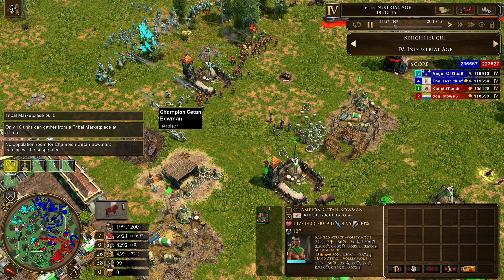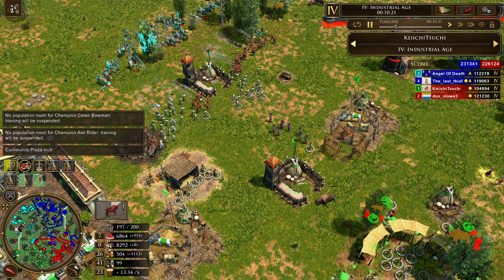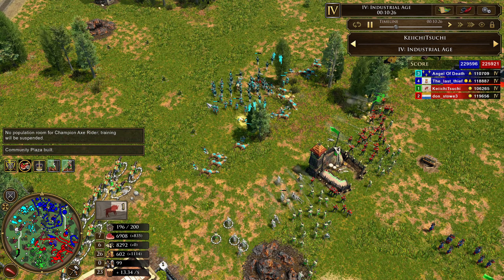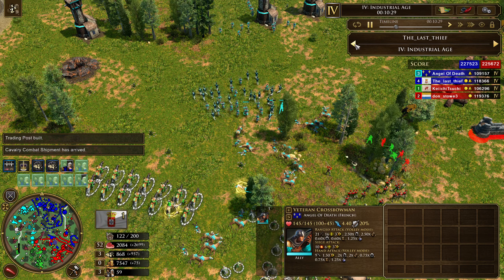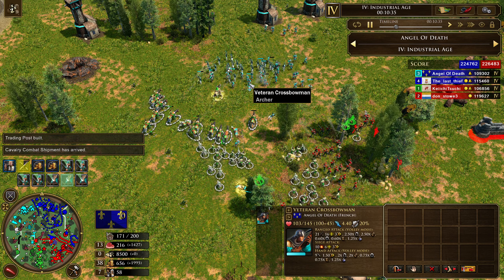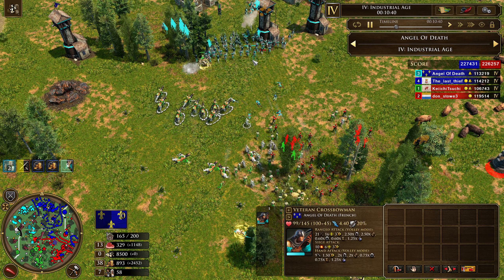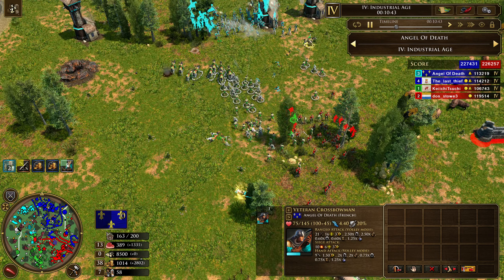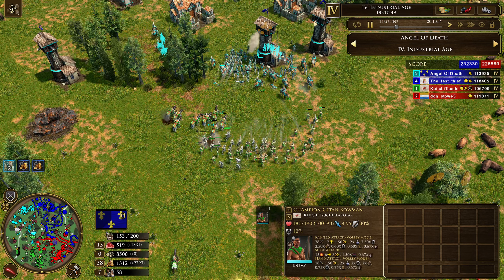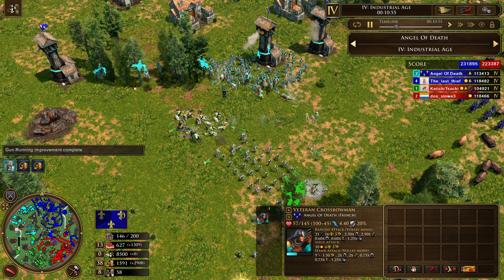The C-10 Bow has a little more HP than the Wakinas and a better rate of fire, so they're not useless by any means. France, on the other hand, is forced to get Veteran Crossbowmen because of their lack of coin — this is not such a good unit. It doesn't have a guard or imperial upgrade since for France it's considered an archaic unit. So at this moment, Lakota is looking a lot better, because even if it turns into a trash unit war, the C-10 Bowmen would win against these Crossbowmen any day of the week.